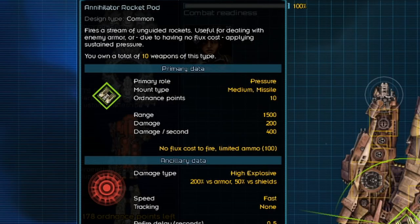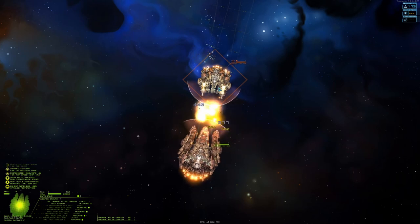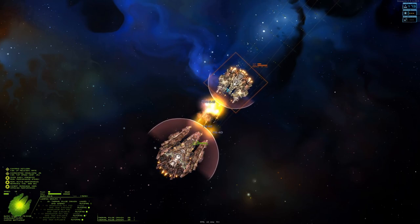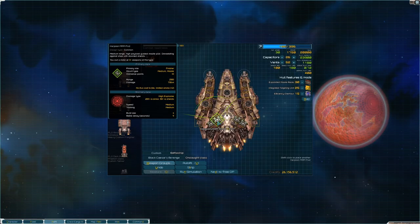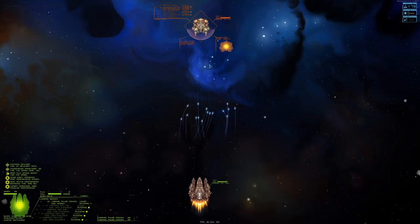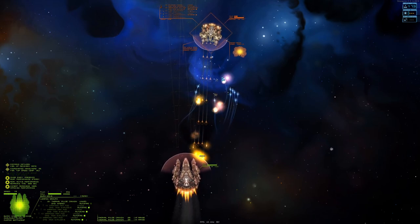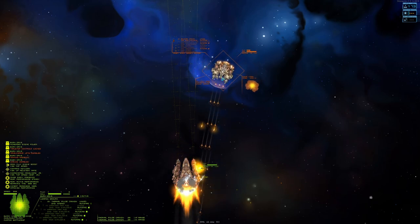Let's go on to the medium missile pods. The first is the Annihilator. It's not my personal favorite, but it goes really well with Hegemony ships like the Onslaught and Dominator. As you can see, they fire in a straight line with no tracking, but there are a lot of them. And now my favorite missile again — the Harpoon MRM pod. Against a destroyer it's not as effective because it can destroy most of them at the start, but these missiles have nice range, good tracking, and great damage, so I really recommend them.